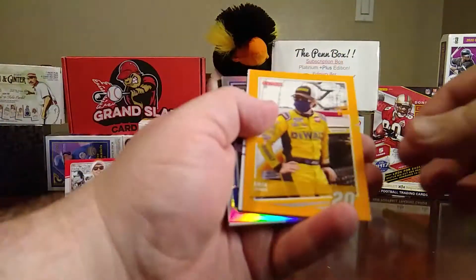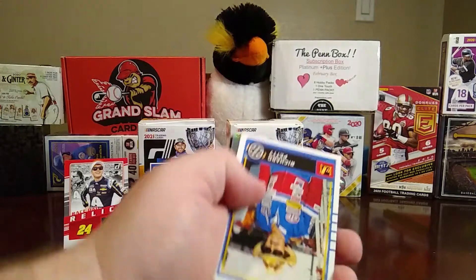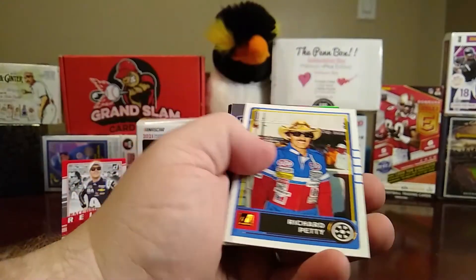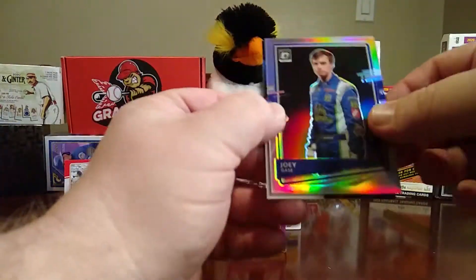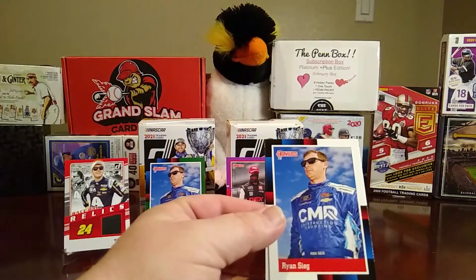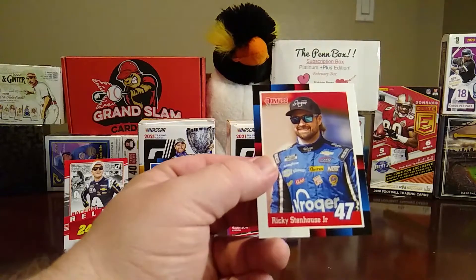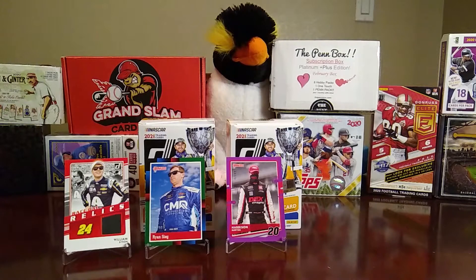Then we have a yellow or orange Eric Jones. We have a Richard Petty — nice Richard Petty. Then we have an optic of Joey Gase, a Ryan Sieg retro, and a Ricky Stenhouse Jr. retro. So we got a couple lower-numbered cards there — one to 99, one to 49 — so that's nice.